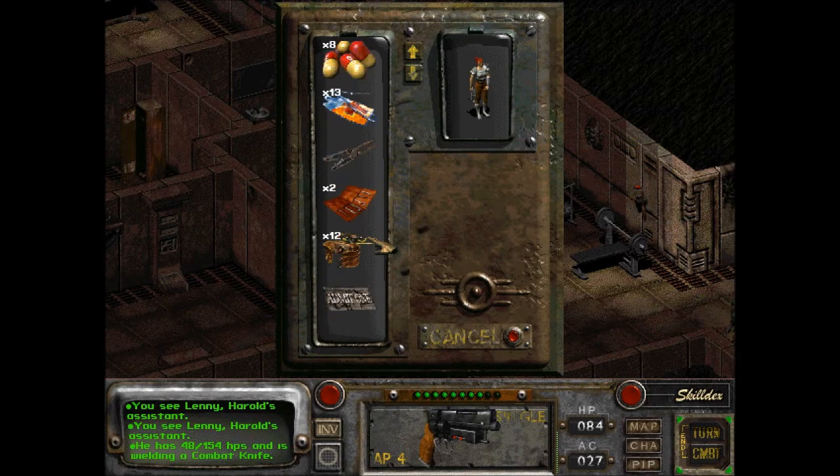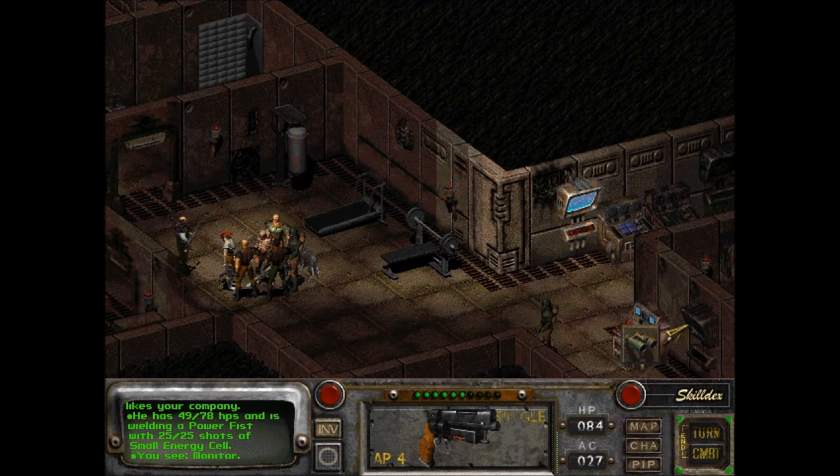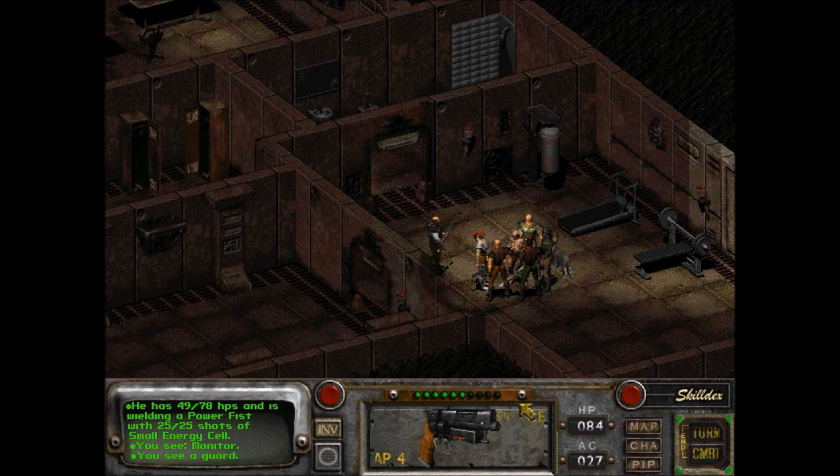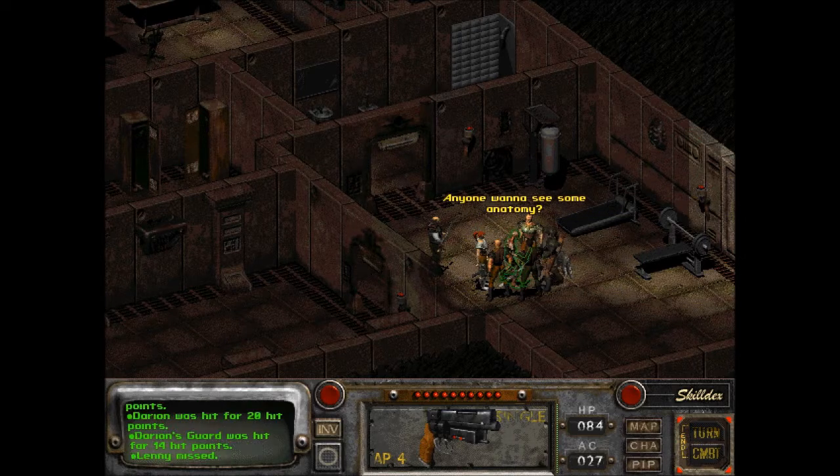Luckily, I am nearby and able to assist. He's back to almost full. He is almost dead. But this guy is more dangerous. The other guy is hanging out over here. Hopefully I can shoot this guy without hitting Lenny. I can't breathe. Crap, I have to reload. Lenny hit. Dorian, Dorian's guard.